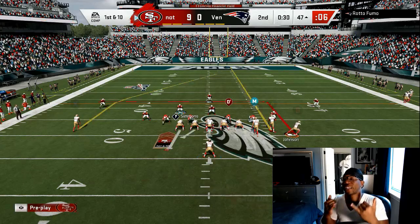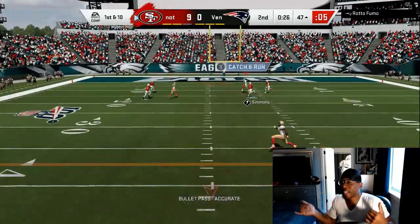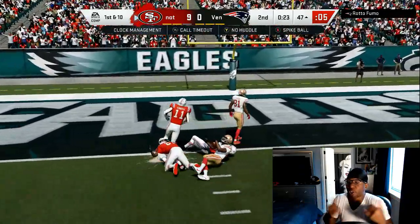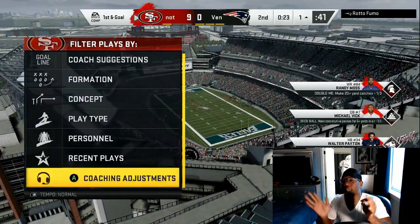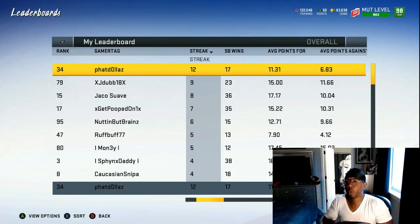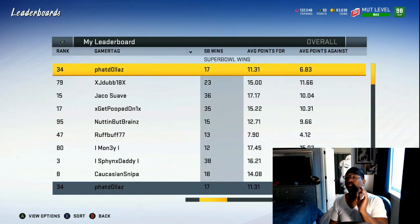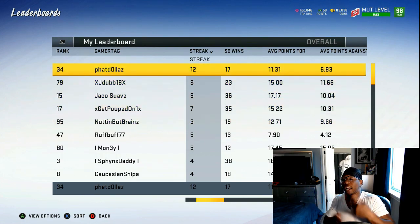My opponent is running a lot of cover three — he got an ebook, somebody told him a cover three blitz with cloud flats and soft zones on the outsides on the cornerback. But the blitz is going to get there, he won't have enough time. I dot him down the seam to the one yard line and he pulls the cord. 12 game win streak, only giving up 6.83 points per game. So that means if you play 100 games, your opponent usually just scores a touchdown.